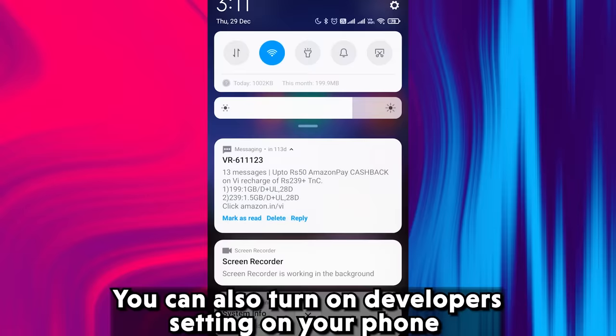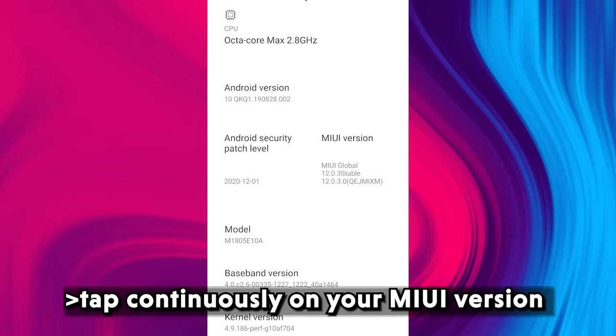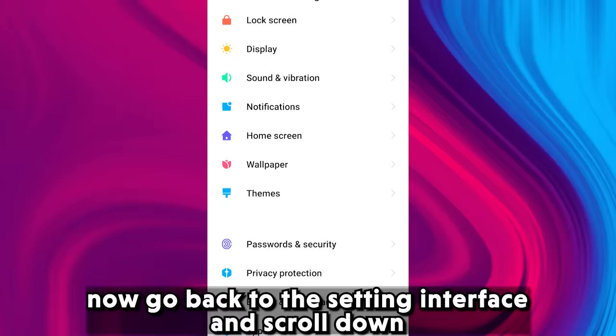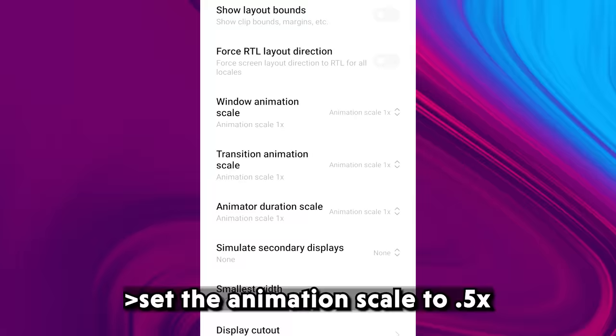You can also turn on developer settings on your phone. For example, if you are a Xiaomi user, go to your phone Settings, click on About Phone, go to All Specs, and tap continuously on your MIUI version. You are now a developer. Go back to the Settings interface, scroll down, and you will see Additional Settings. Go to Additional Settings, find Developer Options, scroll down until you see the animation scale options, and set the animation scale to 0.5x.